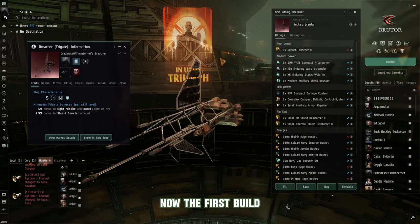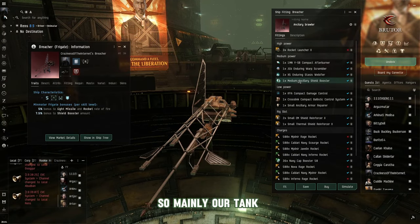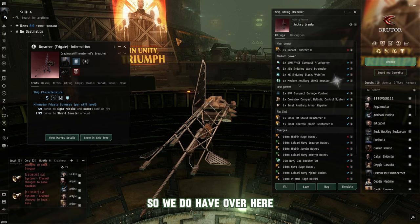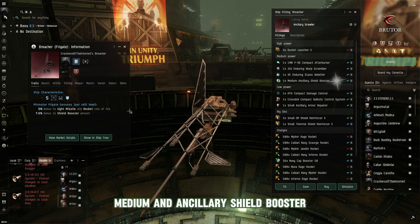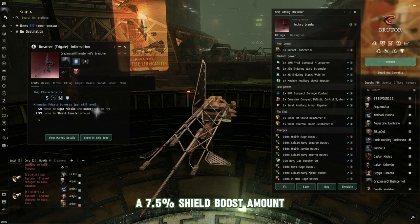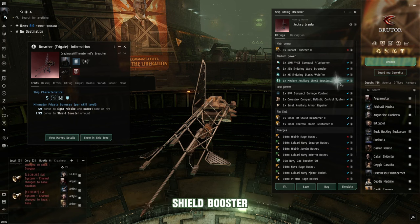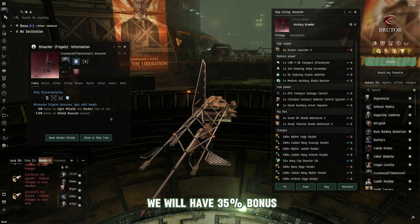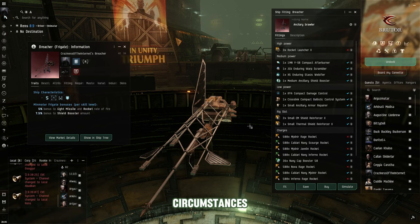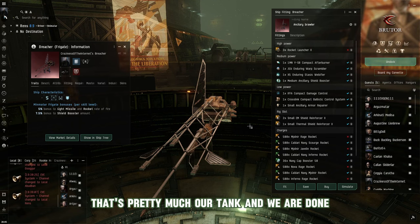This is why they get an extra mid-slot. The first build we're looking at is an active brawler, meaning we are using active shield modules. Our tank will be our rep cycle — we have a medium ancillary shield booster. Every level you acquire in your skill set for the Minmatar frigates gives you a 7.5% shield boost amount on the Breacher. At max skills we'll have a 35% bonus, giving us incredible survivability — as long as we're using it under controlled circumstances. Once our charges in our ancillary shield booster and our small ancillary armor repper run out, that's our tank done.